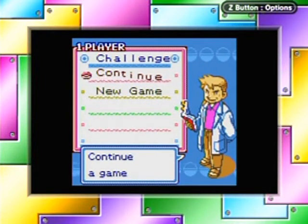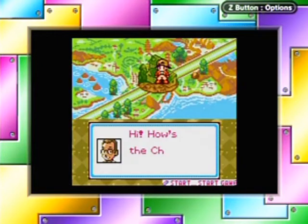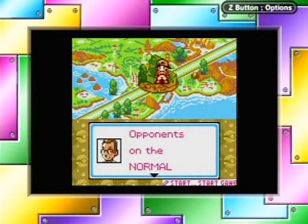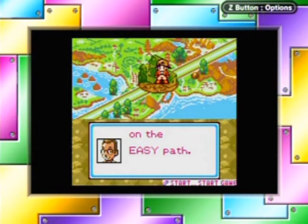Let's go ahead and play it on normal. Professor Elm says opponents on the normal path will be harder than those on the easy path — or at least that's how I remember it since the last time I played. It went well on easy, let me tell you.